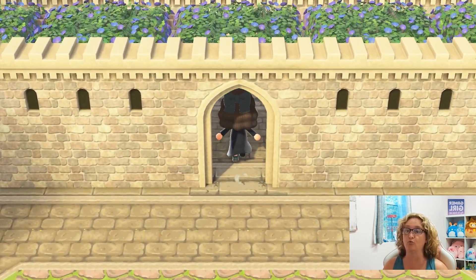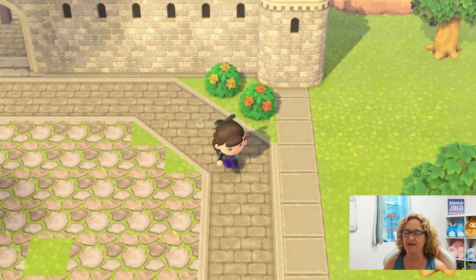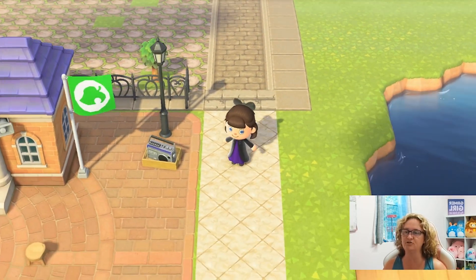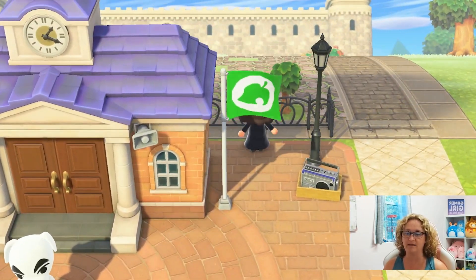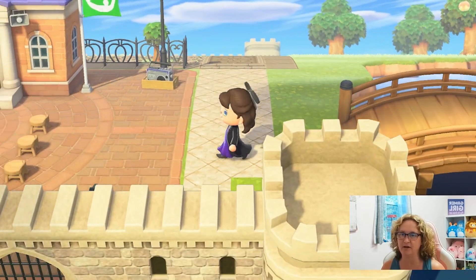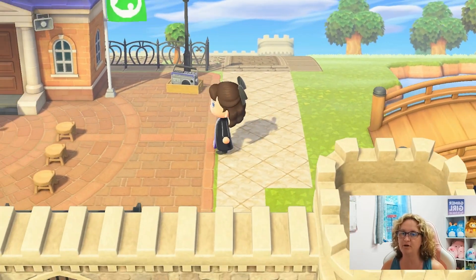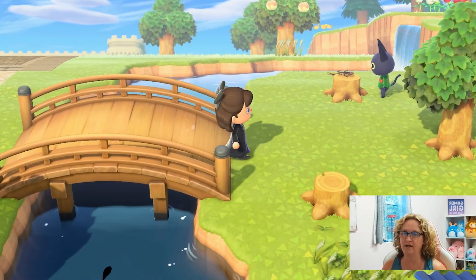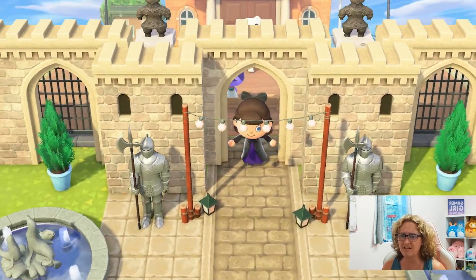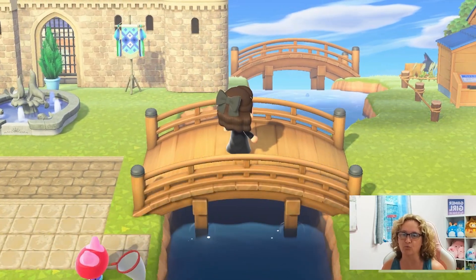I struggled really hard with the bit back here and finally figured out what I wanted to do. It is completely set — what I ended up doing was actually moving the entrance to my rock garden. I used to have it right here and I went ahead and moved it over to the side and added a little bit here. I'm gonna put a castle gate right here going into my little bridge, which will give me a double bridge moment that I think will look really cool.